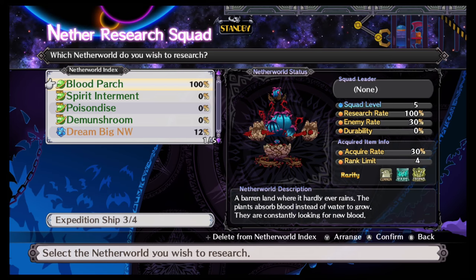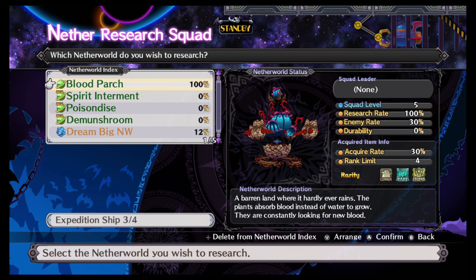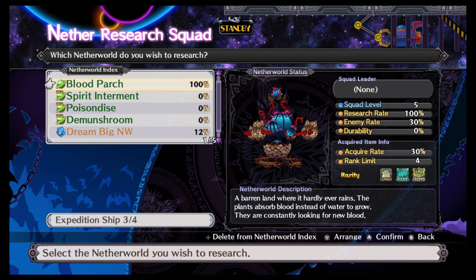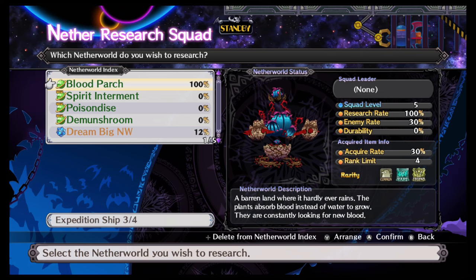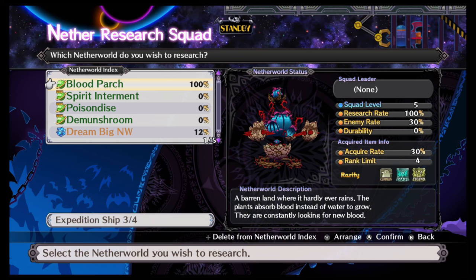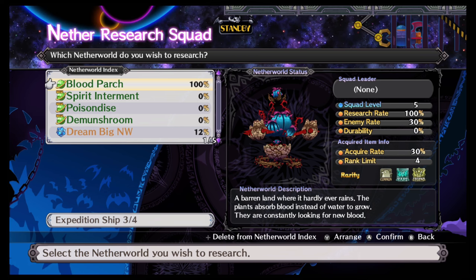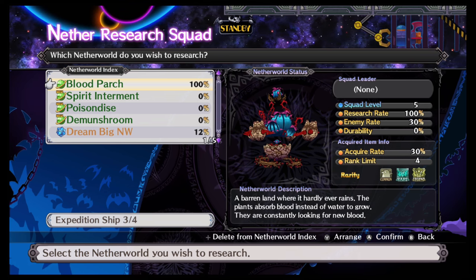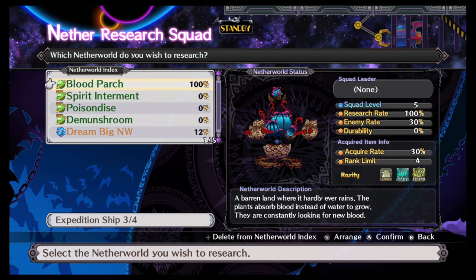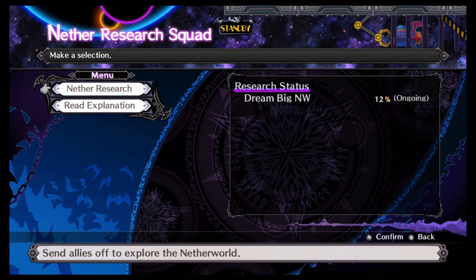Research sends squad members out to Netherworlds. You get experience for the squad you sent out. You get items. You can unlock other Netherworlds. They get experience and skill ups as well. When they're sent to a Netherworld, you can't use them in your normal combat. Also regarding the cheat shop — the difficulty of the enemies does not affect this. I don't know if the experience or skill-up tab affects the research. I would think it wouldn't, but I could be wrong so let me know.